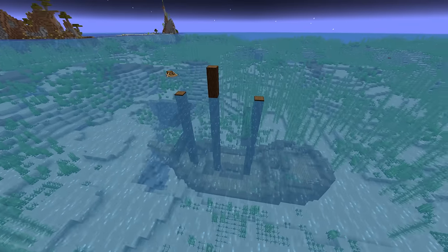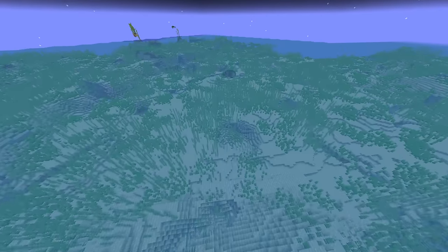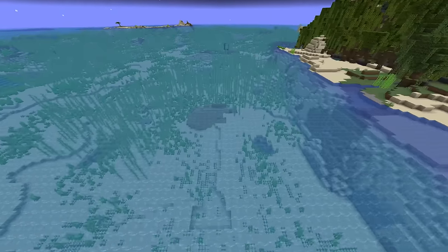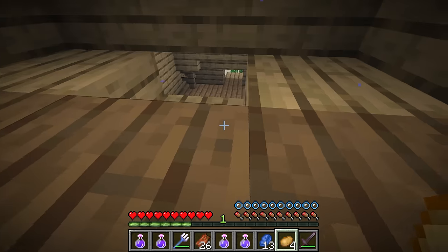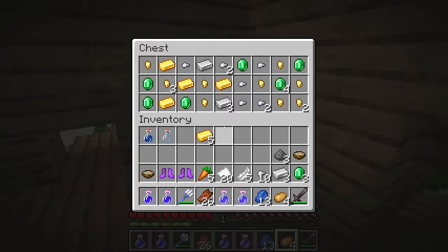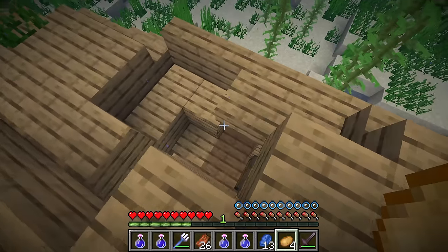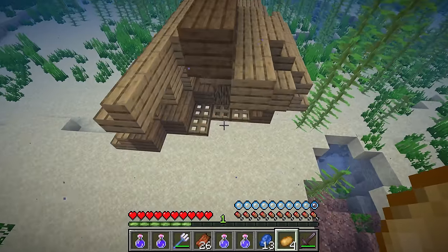Shipwrecks generate incredibly frequently. Here's a shipwreck we were in, and just over this way there's already another shipwreck incredibly close - this one is on its side. Going the other direction from this shipwreck, there are also more shipwrecks, including one that's completely upside down. Something really important to know about incomplete shipwrecks is that they'll generally not have all of their chests. If you have a full shipwreck, make sure never to leave it until you've found all three chests, as many players only grab items from one chest and leave thinking it's been fully raided.